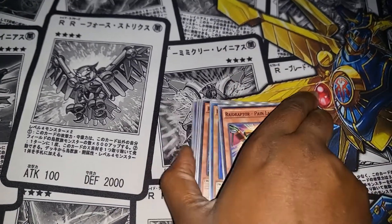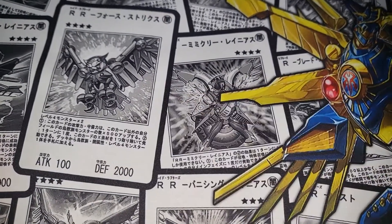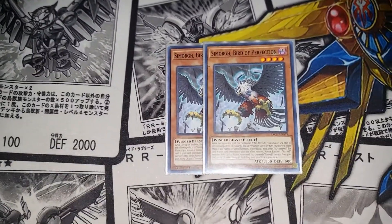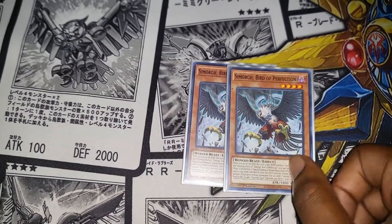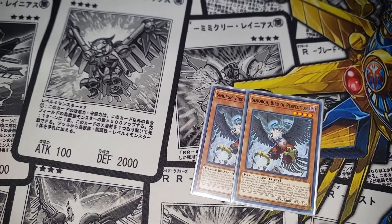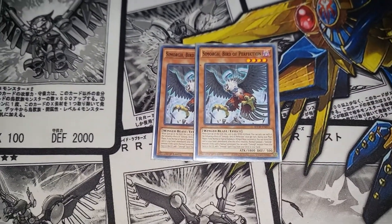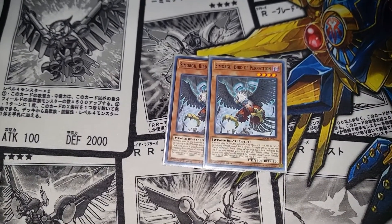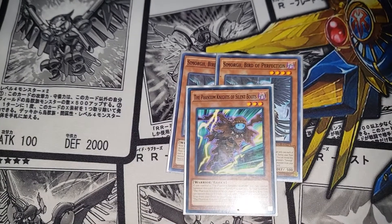I run one Heal Evil for the recovery and for a free summon, and one Pain Lanius for the free summon of level fours or whatever I need to make the XYZ or link. For non-Ray Raptor cards I added, I thought it was pretty spicy to add an additional normal summon card. You have to reveal it in hand — it's not a special summon so they can't use Infinite Impermanence on it, though they could potentially use Judgment or Strike in hand.